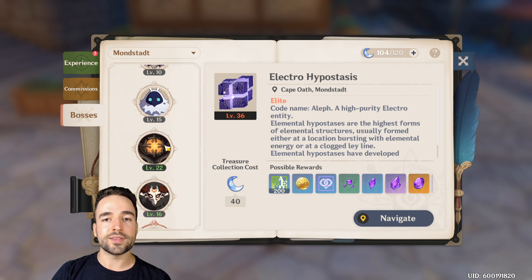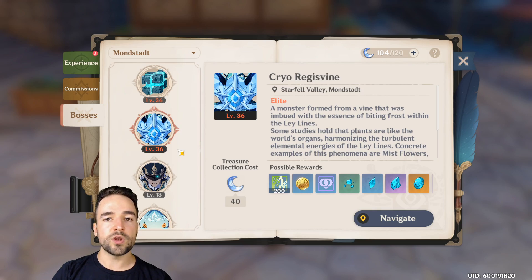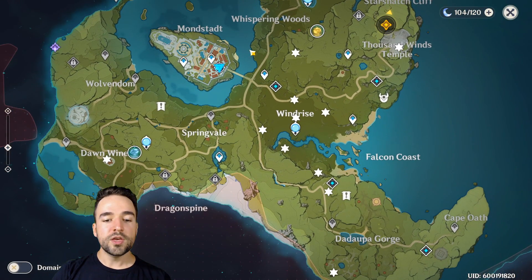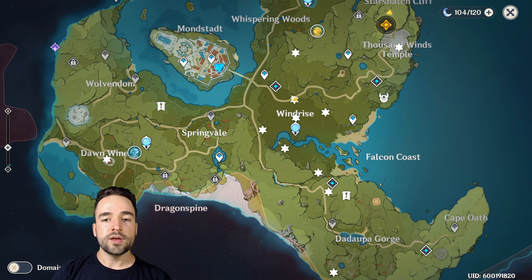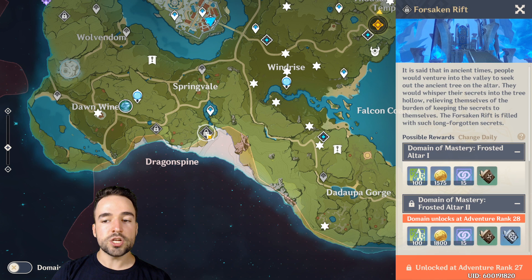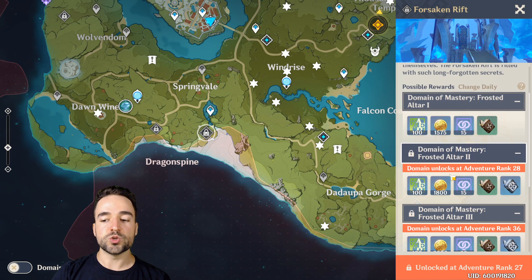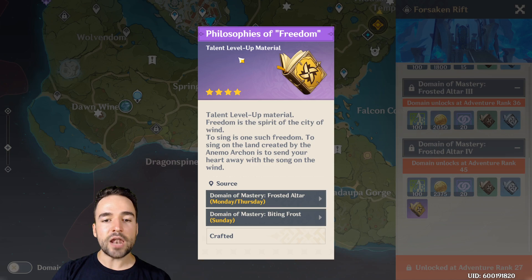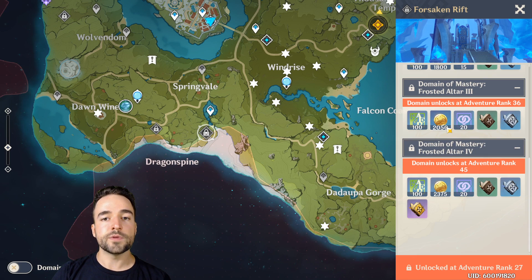On the world map you can see ley line outcrops from the adventure book, which shows their location and resin cost. As you unlock more of the world there's more daily content scattered around. You'll also unlock dungeons where available rewards change daily and cost resin — but they give special talent level-up materials that can't be obtained many other ways. So you need to be on the lookout for where to get those, and that's how you'll spend resin every day.